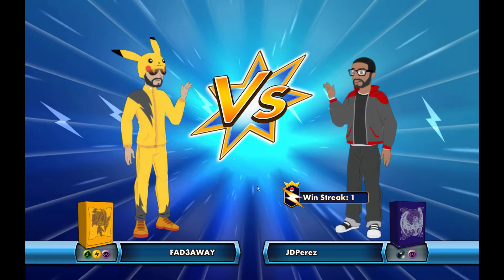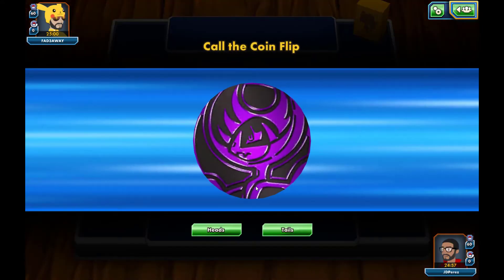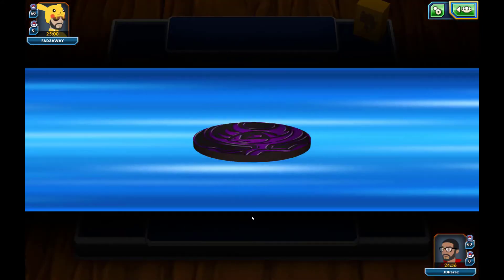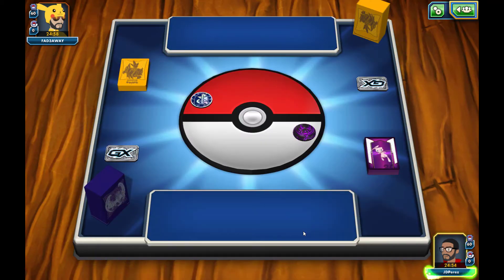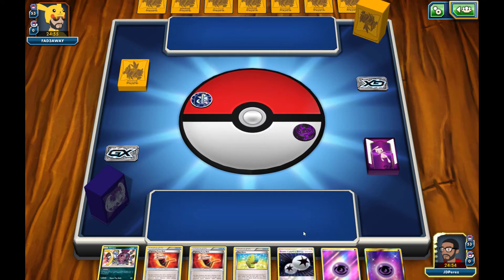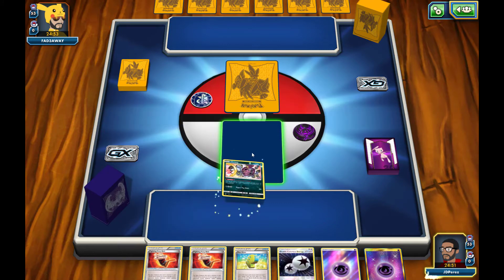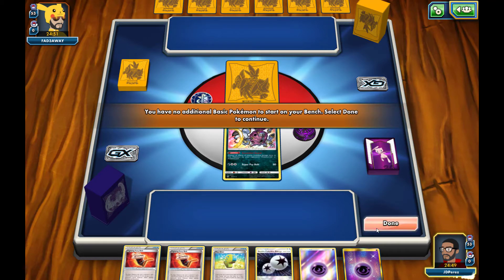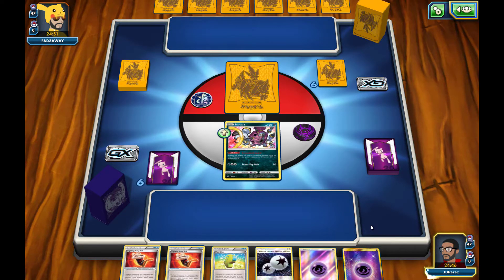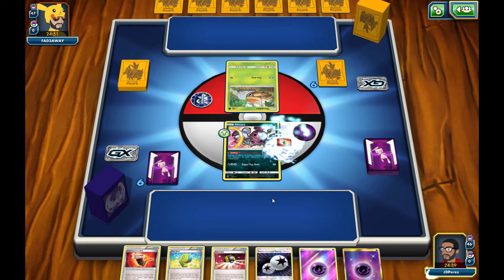Alright guys, we're going in with our first match with the brand new Mewtwo GX deck — Mewtwo GX slash Hoopa. We did win the coin flip so we will be going first and hopefully we get a good hand. We start off with a Hoopa, so hopefully our opponent's playing some GXs. I do see some Cocoa sleeves — it looks like it's going to be a Vikavolt deck. So we are going to have to be careful.